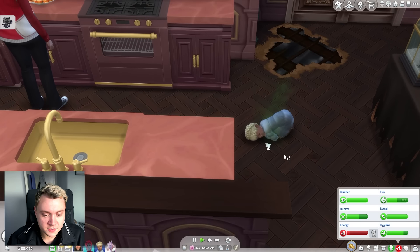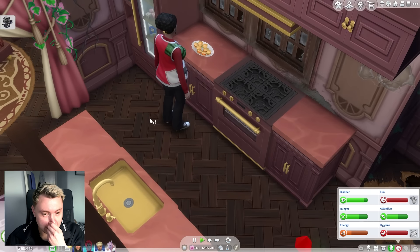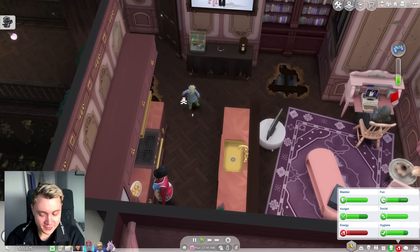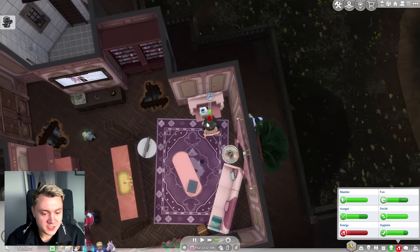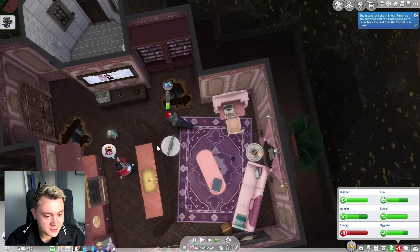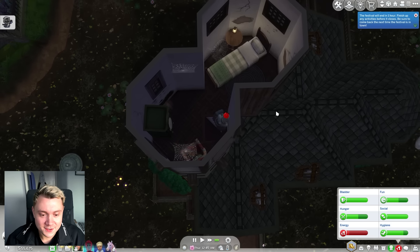Looks like our poor child's needs are low as well. Our nanny is not doing a good job. Honestly, Sim townies are so crap — you can't rely on them for anything. Chantelle, get to sleep in your little annex. She has to go up the ladder through the literal toilet. Honestly, I love this lot so much.